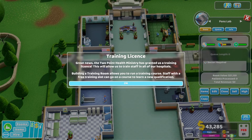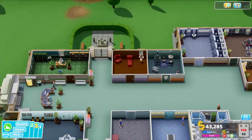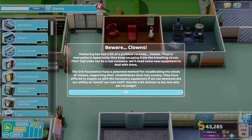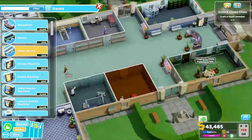Great news — the Two Point Health Ministry has granted us a training licence. Build a training room, which we won't do just yet. We need to probably bump the speed up a little bit. Beware clowns — clowns are everywhere. Apparently they keep escaping from the travelling circus. Their hijinks can be a real nuisance. We'll need some equipment to deal with them. Train a staff member — which we will do soon, just give us a bit of time to get some of this stuff done.